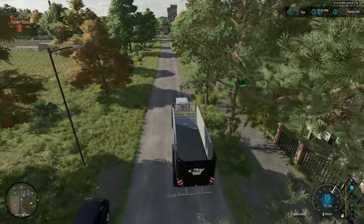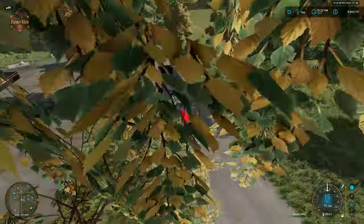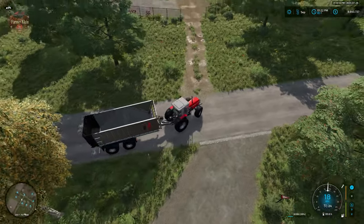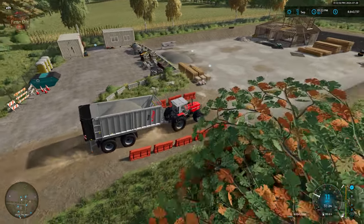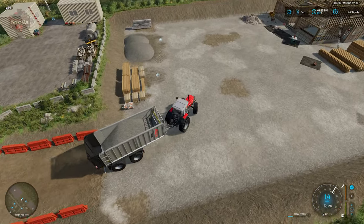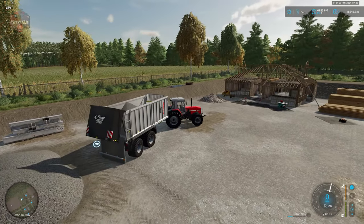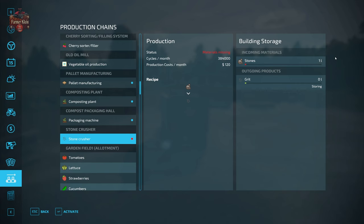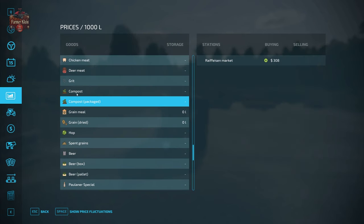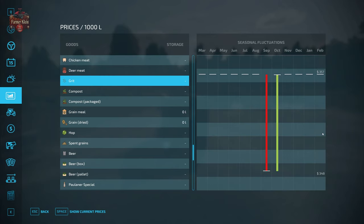We're going to find the construction site right across the street from the peel point, which is right down the street from our vehicle dealer. As I mentioned in the what's new video, this is also going to be a sell point for beer and planks. There goes our crushed gravel, and our crushed gravel is going to sell for $350 — this is on easy mode, and right now the price fluctuation is pretty narrow between $357 and $348.